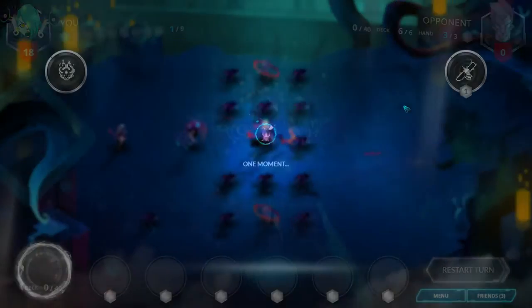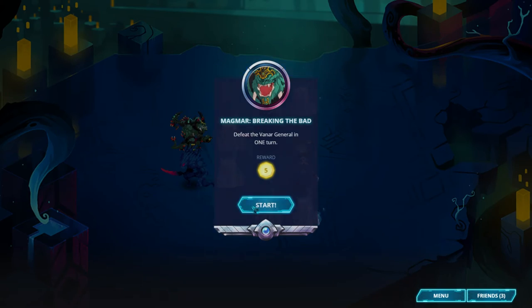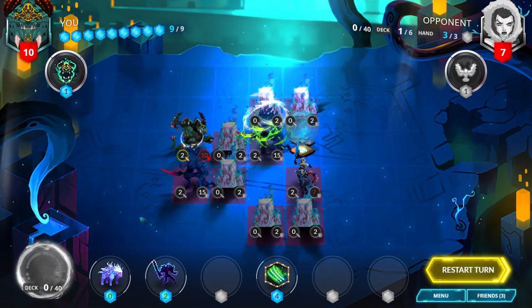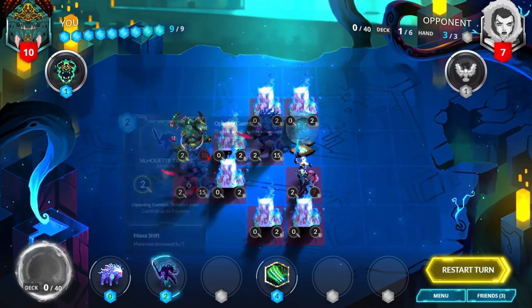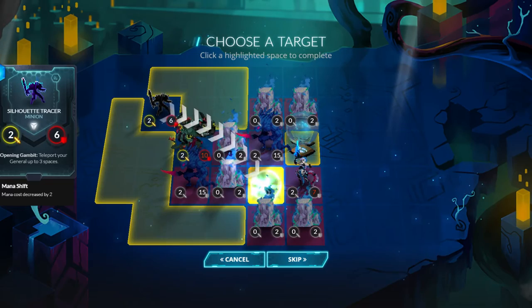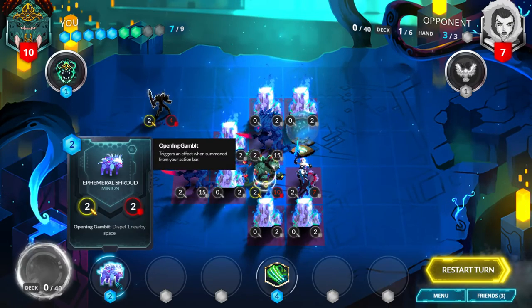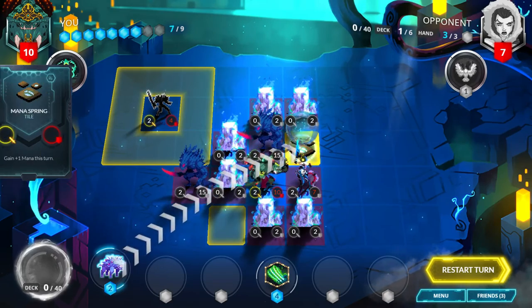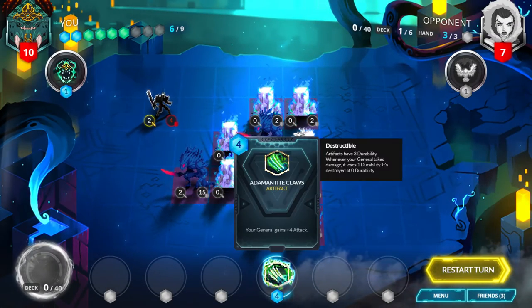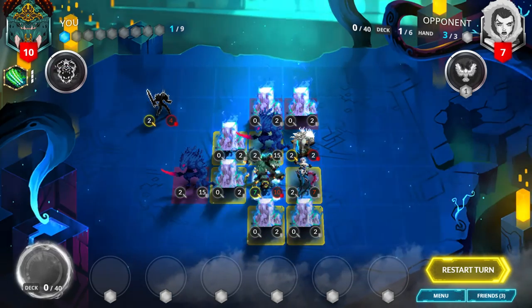Magmar, Breaking the Bad. Defeat the Vanar general in one turn. First play Flash Reincarnation, then play Silhouette Tracer anywhere nearby your general and teleport your general to a space nearby the enemy general. Then play Ephemeral Shroud diagonally across from your general so it's adjacent to the Whistling Blade and click on the Whistling Blade to dispel it. Now your general is no longer provoked, so play Adamantite Claws and the bloodborne spell to increase your general's attack to 7 and destroy the enemy general.